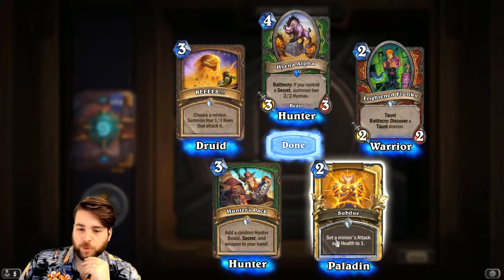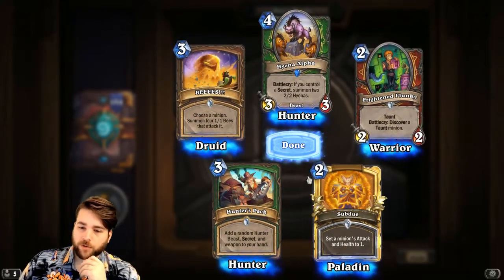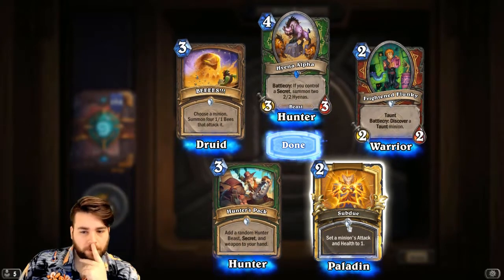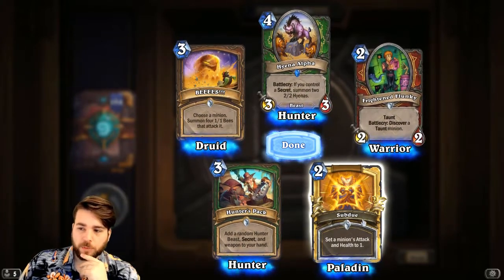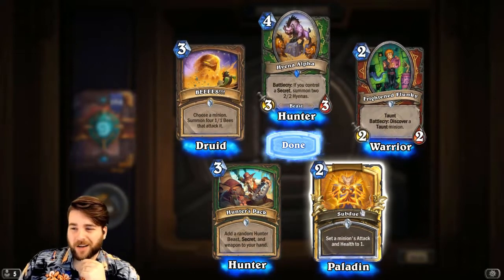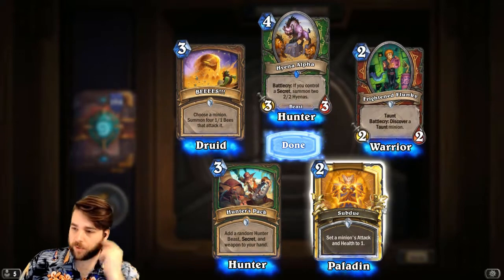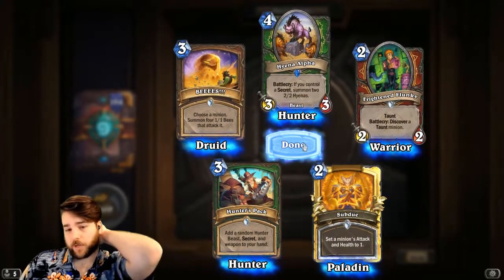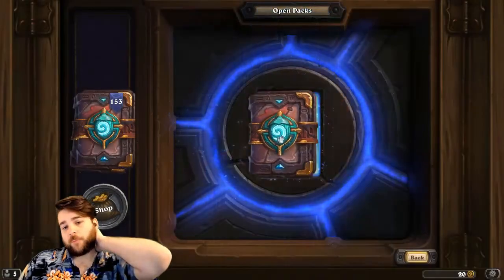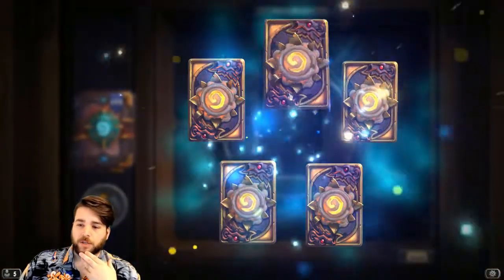We also got a Golden Common — Subdue. Set a minion's Attack and Health to 1. Paladin, 2 mana. This is kind of a mix between Humility and Equality, with a cheap mana cost — kind of like a Hunter's Mark as well. This could be quite flexible, especially with Wild Pyromancer. Maybe instead of saying Pyro-Equality, we're going to see Pyro-Subdue.